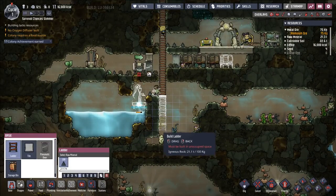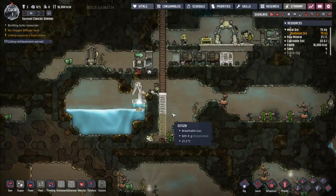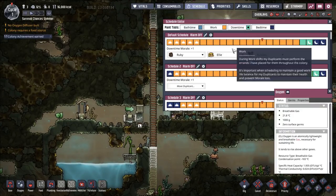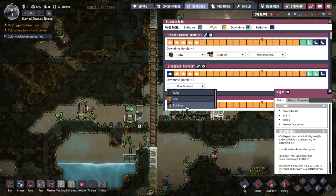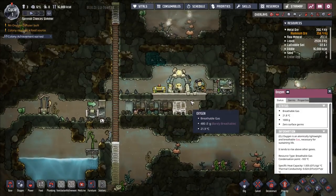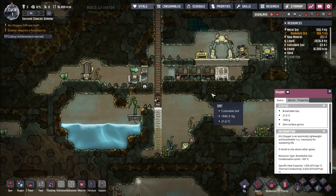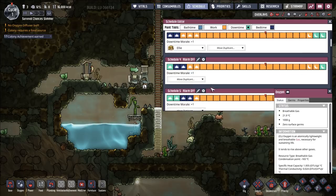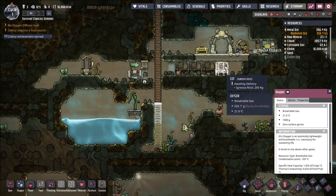This stuff is probably higher priority than digging further out, so let's cancel that and let them build up to here then stop. We should now have a latrine and barracks set up, and our research is going. I want to manipulate the schedules a little bit — I want Ellie to be last to take her break and Bubbles second to last, to spread them out more.